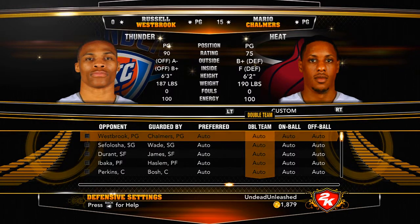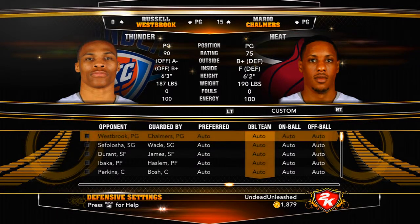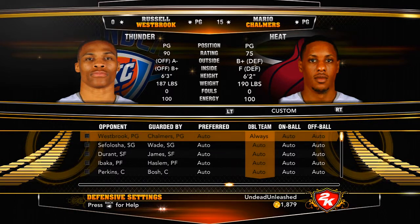Double team is just what it is — two defenders come up and defend against the attacker. Auto means the game will decide. Never means they'll never double team. Post means if you press Y, you're in the post, and that's when you double team when you're in the post. On drive is when you start driving to the basket by holding RT. Always means they'll always double team whenever you're in the paint or inside the perimeter.